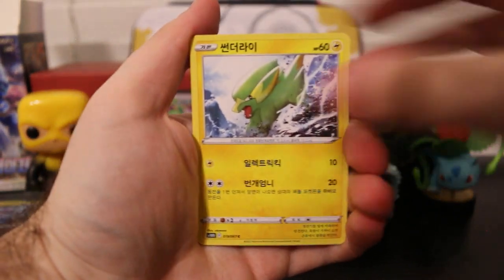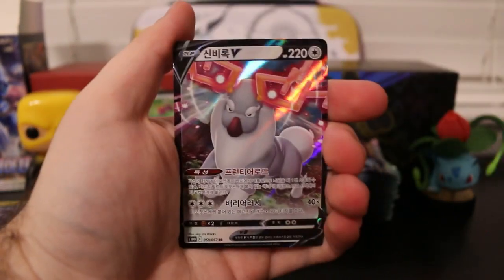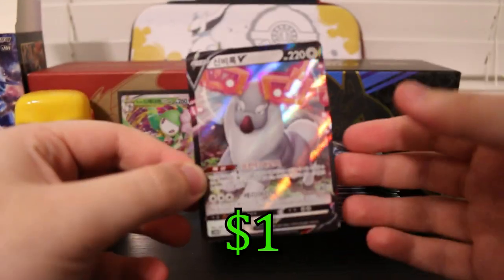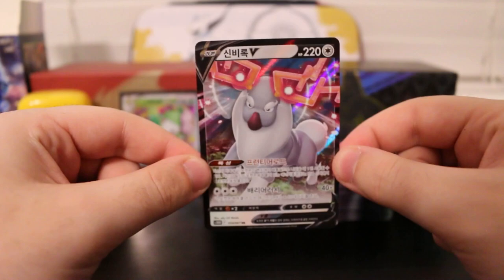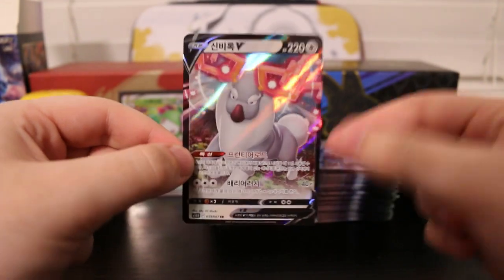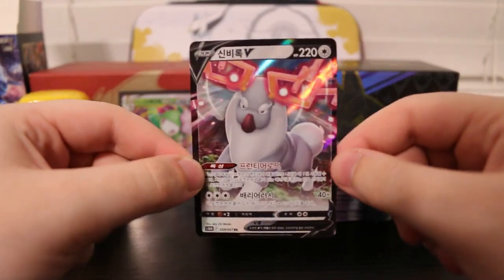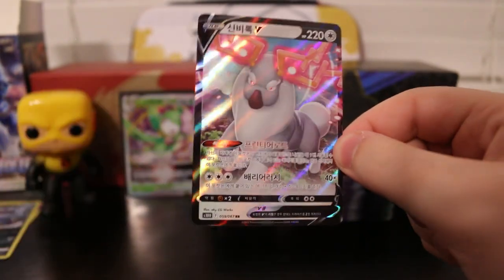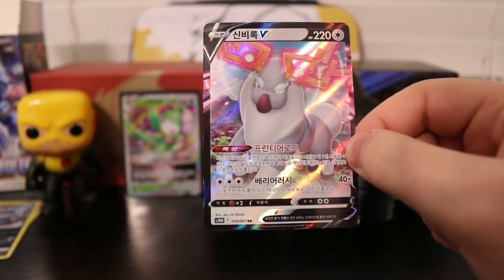We got Eevee, Mantine, Electrike, a Trainer card, and a Wyrdeer V. Look at that — that's really cool. I like the psychic abilities on his antlers. Super cool card, I really like that one. We got another V to add to the collection of hits from this Dialga box.